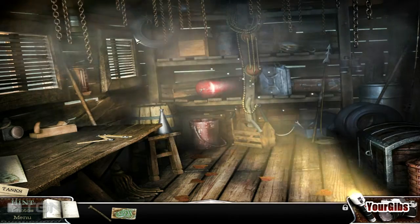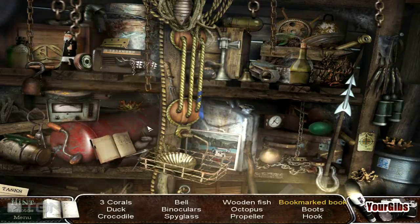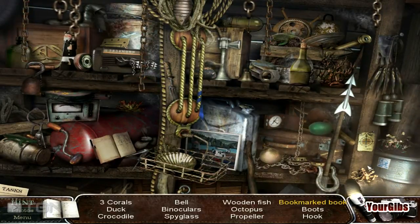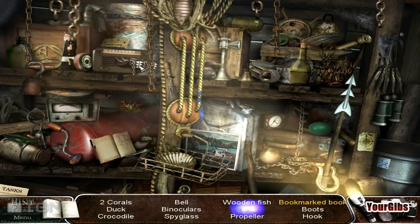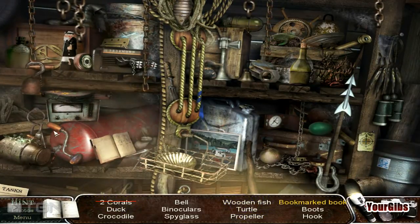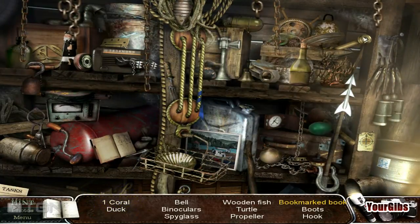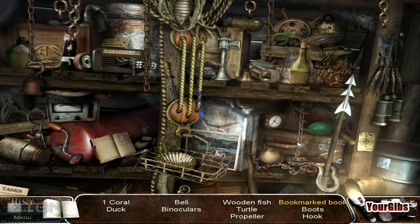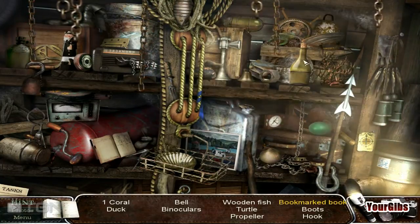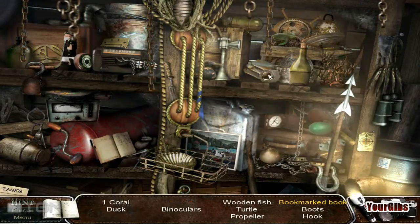Flashlight — I do like the mechanism here with the flashlight, kind of clever. What do we have here? We have corals. The way the objects sort of disappear is kind of neat, I like it. What else do we need? Some boats, a hook. There's a boat — that's not the boat we need apparently.